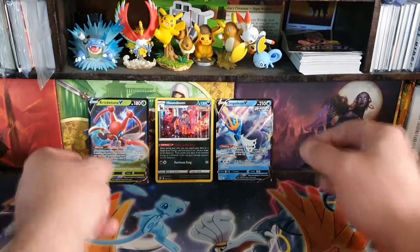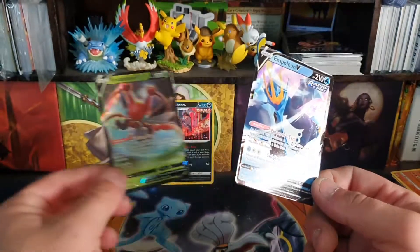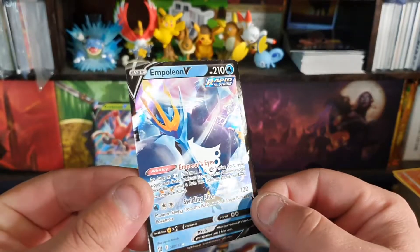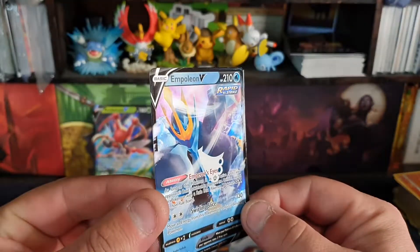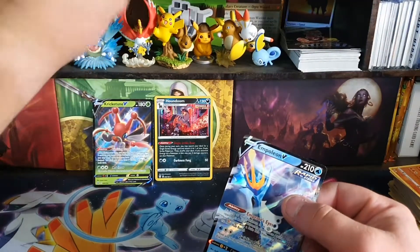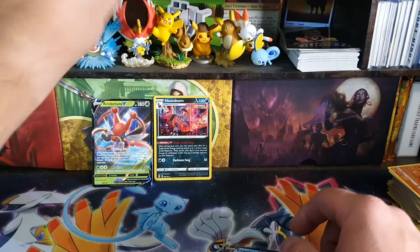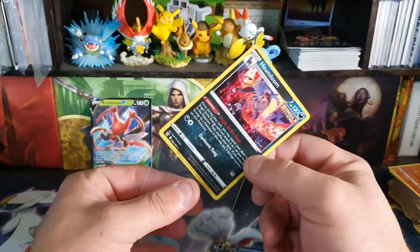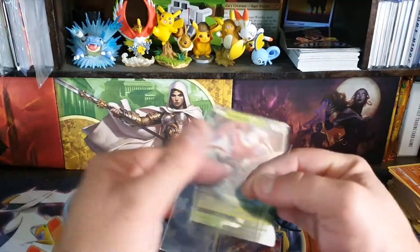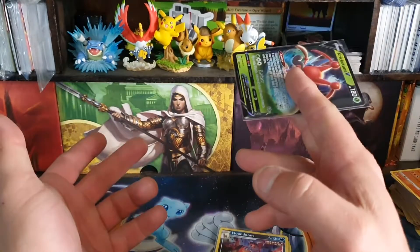I don't know which one's better — one of these two is the better card. I do like where they're going with the whole 'everything's shiny except for the Pokémon.' Well, he's technically kind of shiny but it's more of a gloss. That will be the end of this opening. If you enjoyed the opening, please leave a like. If you'd like to see more openings like this, click subscribe. If you actually manage to pull anything from this set, leave it in the comment section — or if there's a particular card you'd like to see me open, chuck it in the comments. As always, hope to see you again next time. Thanks for watching.